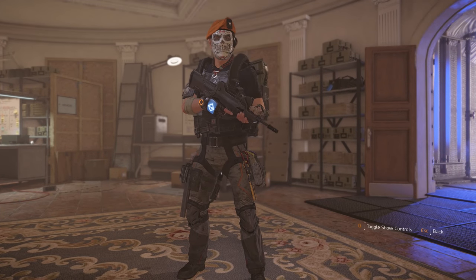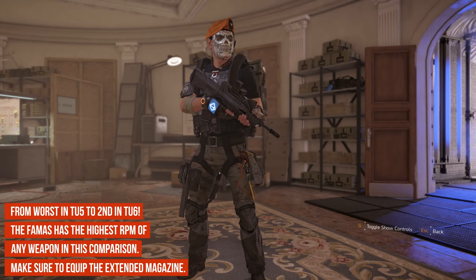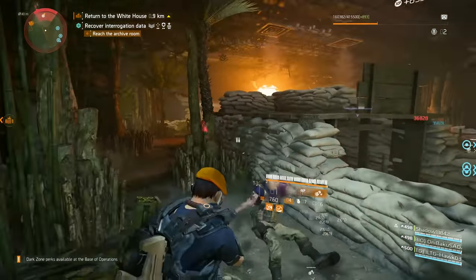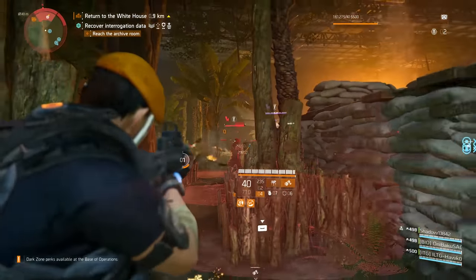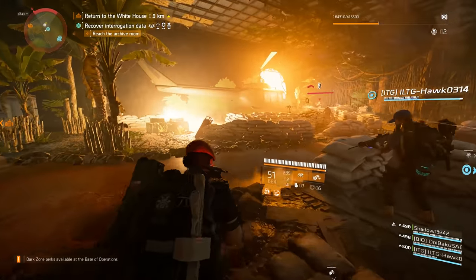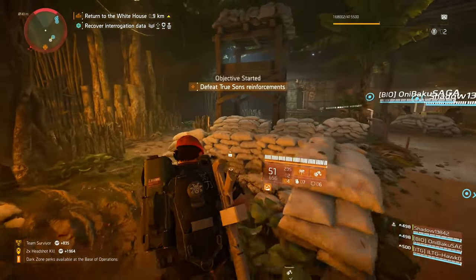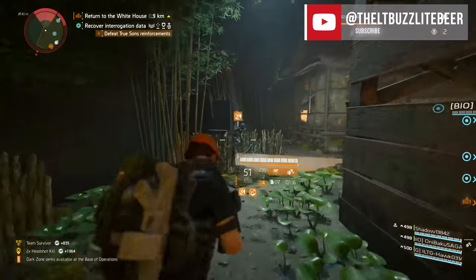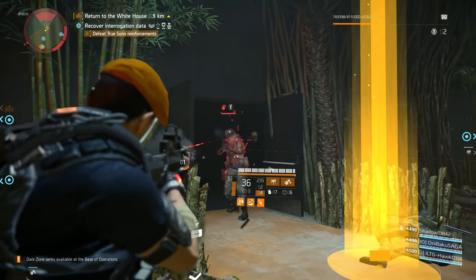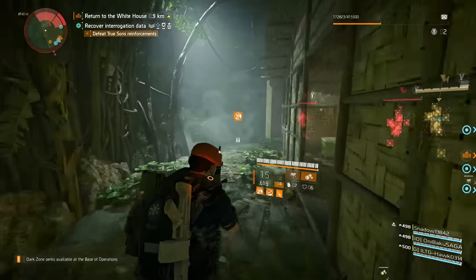From worst in TU5 to nearly first in TU6 is the FAMAS, and it makes a stratospheric rise to second on this rankings chart. Although it received no base damage changes from TU5, it finally received an extended magazine option for TU6, making it capable of carrying 50 rounds. Coupled with a class-leading 900 rounds per minute and 1.9 second reload times, the FAMAS is a buzz saw in TU6 as long as you can keep it on target. The FAMAS bested the Custom P416 by nearly 2.6% for DPS to firmly take second in this TU6 comparison.